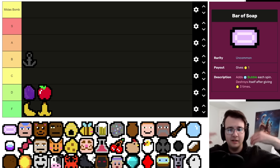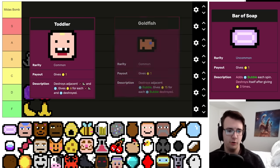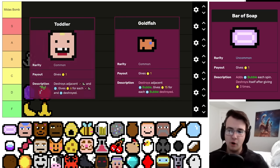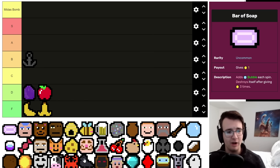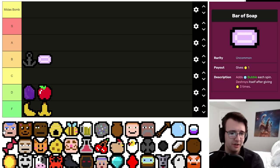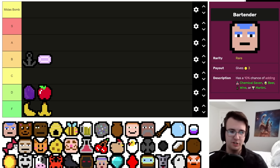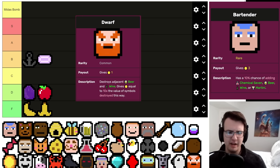Bar of Soap is a really nice early to mid game symbol — everything about it destroys itself, so it's basically a delayed short burst of money. Being non-committal means it's often nice to take in the early to mid game. Even better if you have a Toddler or Goldfish laying around for extra profits. The perfect moment to take it is when there are four empty symbols left in your deck. I'd probably still put it below Anchor — I'm more excited to see an Anchor than a Bar of Soap.